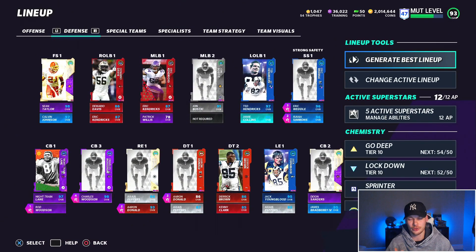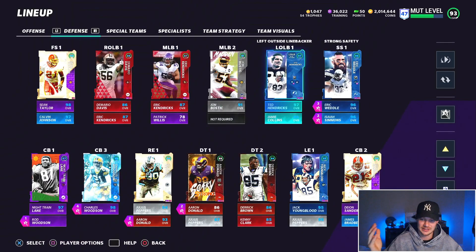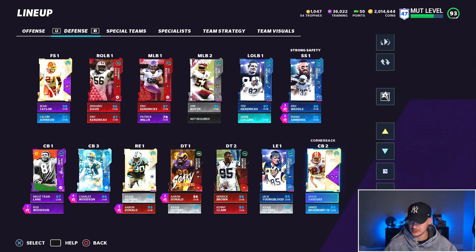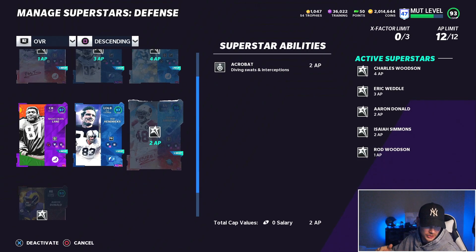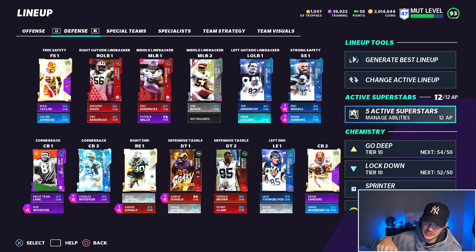On defense I run Nickel 3-3-5 out of the Multiple D playbook, so I have a ton of DBs on the field. None of my linebackers see the field except Ted Hendricks, who plays as a lineman, along with Jack Youngblood and Aaron Donald. My DBs are Sean Taylor, Calvin Johnson, Weddle, Isaiah Simmons, Deion Sanders, Night Train Lane, Charles Woodson, and Rod Woodson — all Lockdown 50 out of 50. My defensive abilities are Acrobat, One Step Ahead on my user, Inside Stuff inside. I run a zone-man hybrid and a classic Double Mabel as my main coverage defenses.